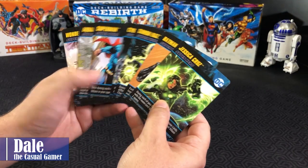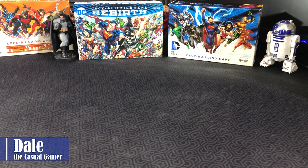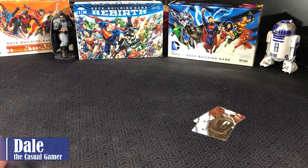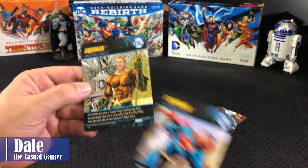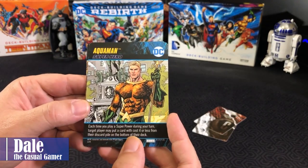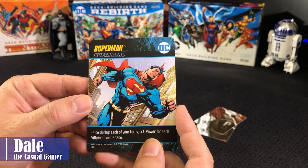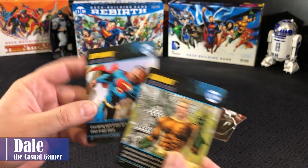First thing we'll do is take our superheroes and give them a shuffle, and then deal each player two cards. From these cards, we'll pick one to be our character — the choice of Aquaman or Superman. Each time you play a Superpower during your turn, target player may put a card with cost four or less from their discard pile on the bottom of their deck. And once during each of your turns, plus one power for each villain in your space. So we'll choose to play as Superman.